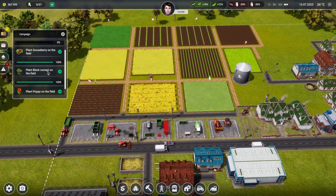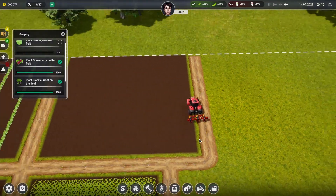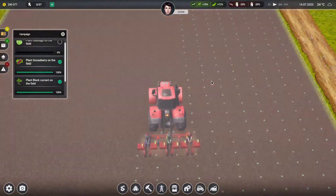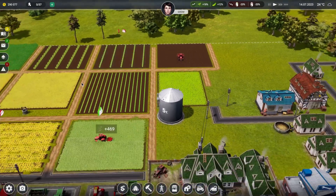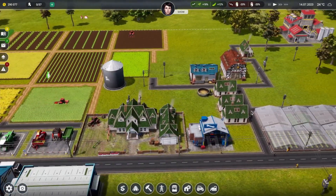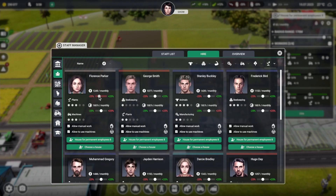We've done that - just need to do the cabbage field now. Is this a cabbage field? Cool, let's just slow this down and have a nice look. Not enough goats - it is what it is. Not enough stuff - let's get some more. Let's do that and let's drop the production down a bit as well.